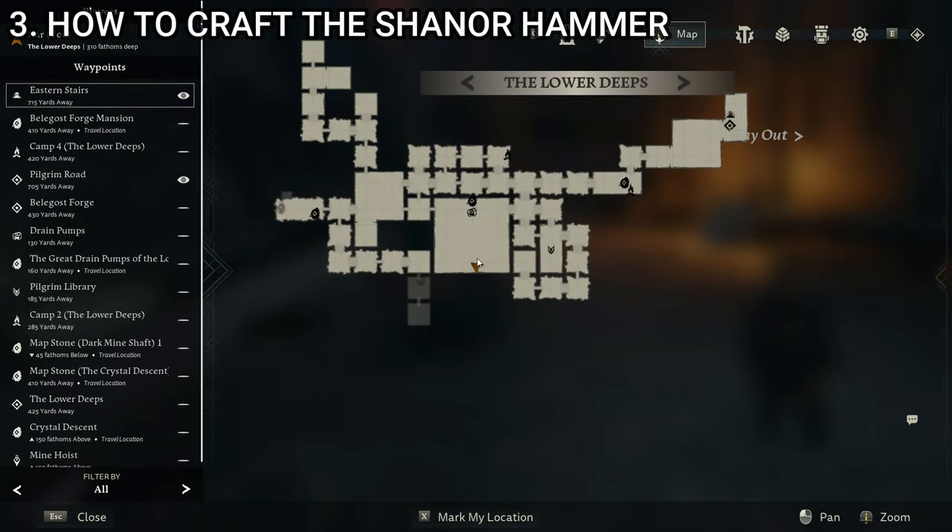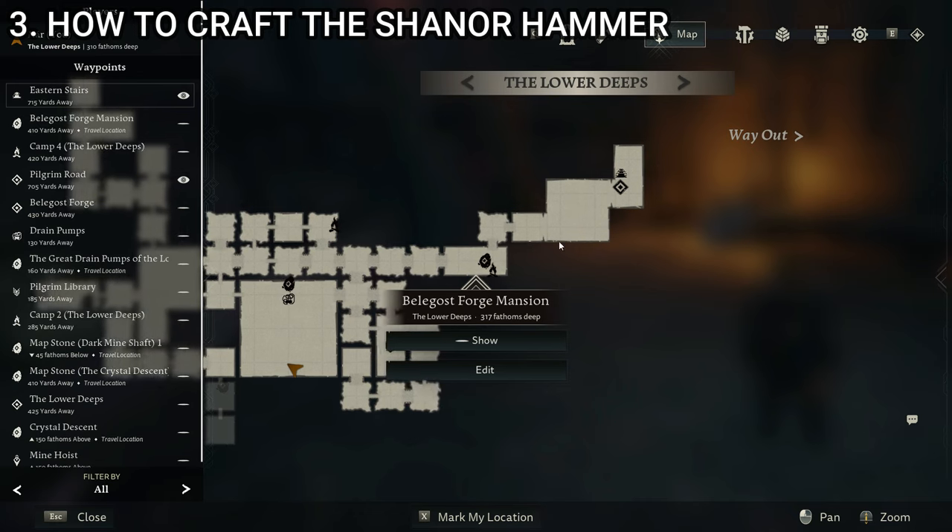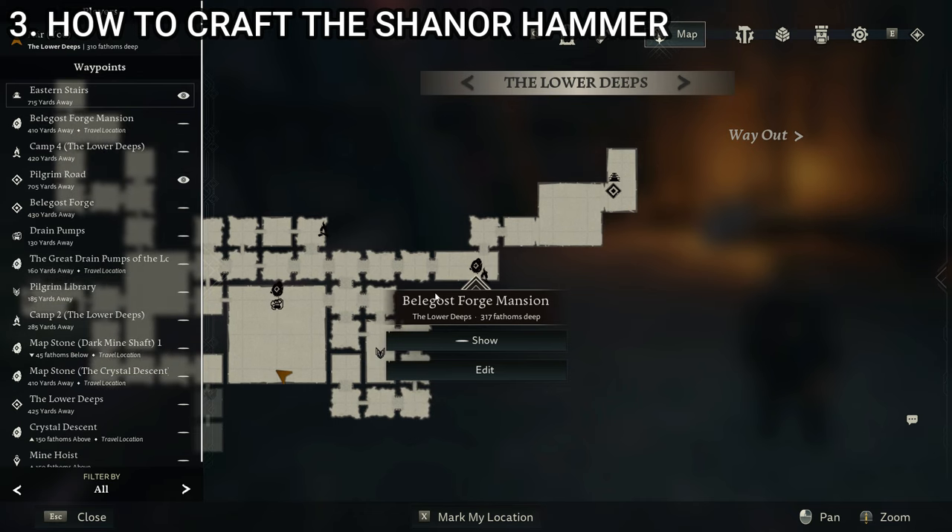Then we're going to be looking for the forge itself. For me — and this won't necessarily be true for you — it's over here. You can see I've got a map stone set up for the Belegost Forge. The great big central room of the lower depths is where you'll find the flooded room with the pump you need to fix. Then I just head out to the right, up, and then straight across — and that's how you find the great Belegost forge. So that's where we're going to be going next.